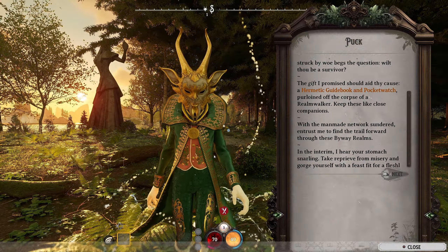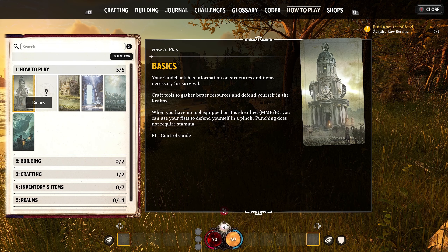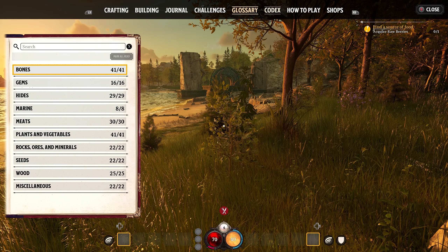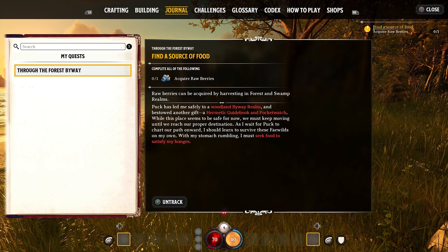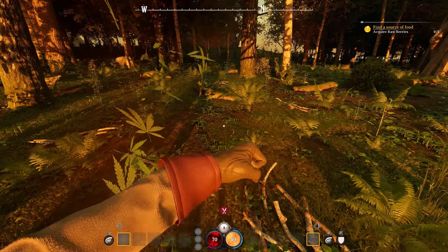Puck tells us we need to eat some things. If you hit escape and go into your guidebook — which is a central repository for everything — you have the 'how to play' tab with good basics, then the shops tab, which becomes super crucial after your first couple of realms because the game has a blueprint system where you purchase things from traders to build or craft them. There's also a codex, a glossary which is super important for understanding things you collect, challenges separate from your main missions, and your journal which gives your current mission. At the moment it's just: find a source of food.